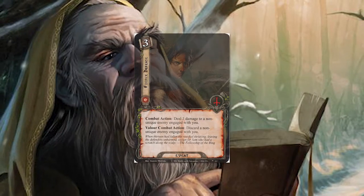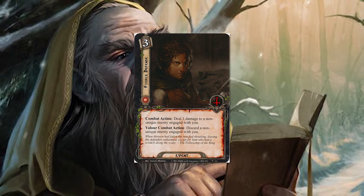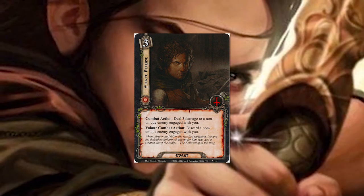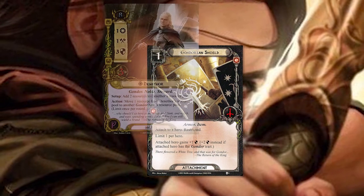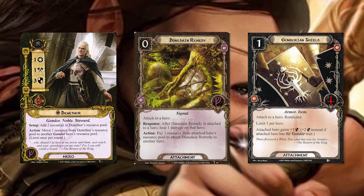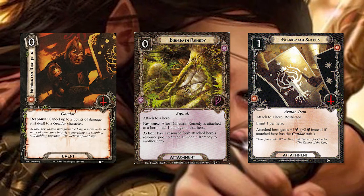Fierce Defense is just a fun card I put in this deck — it costs three tactics resources but it's a great way to get rid of an enemy without actually having to defend it. Speaking of defense, Gondorian Shield on Denethor is pretty darn good. With Dunedain Remedies and Gondorian Discipline you can handle all the healing and damage canceling.